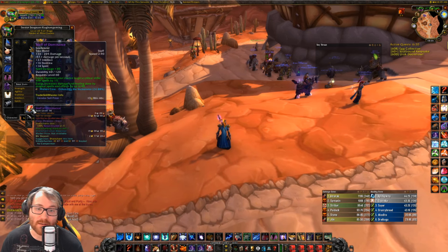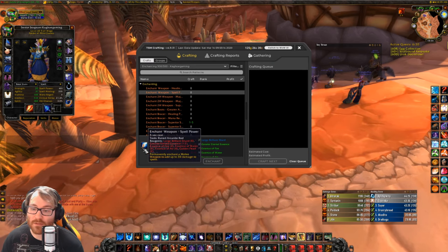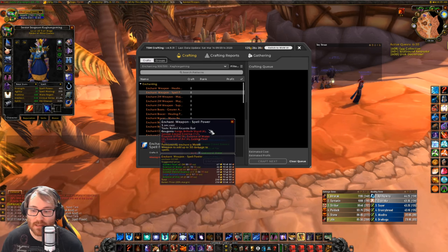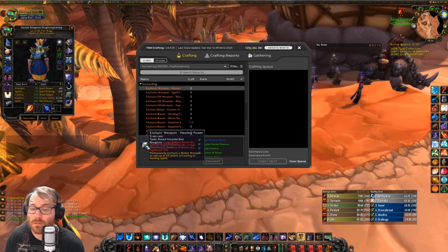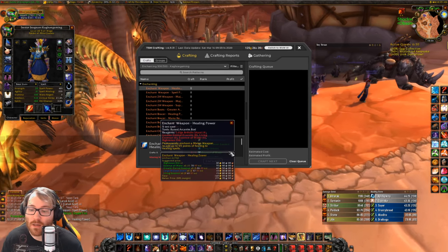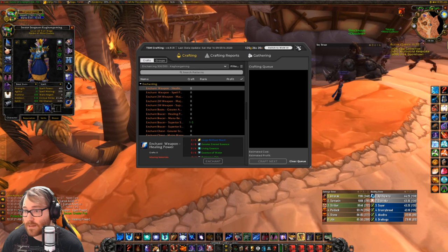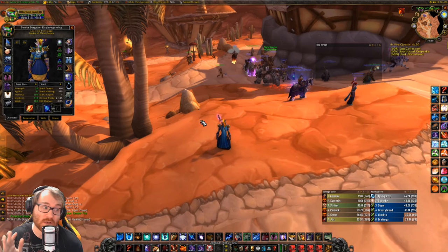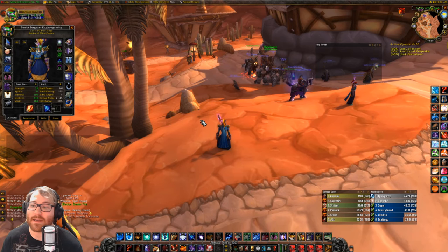If you're a damage dealer you're going to want 30 spell power on your weapon. If you are a healer you're going to want 55 healing power. These are the most expensive enchants you're going to come to. Healing power is actually significantly cheaper than spell power — spell power will run you around 240 gold, and healing power will run you at about 169 gold. That's a relative average from my server; yours could differ.